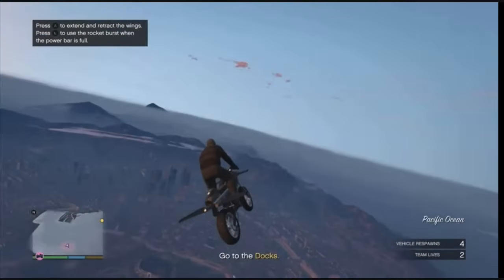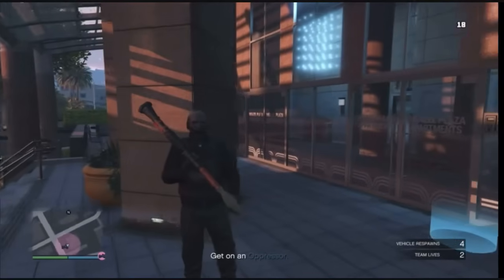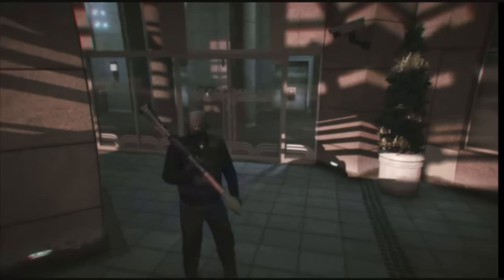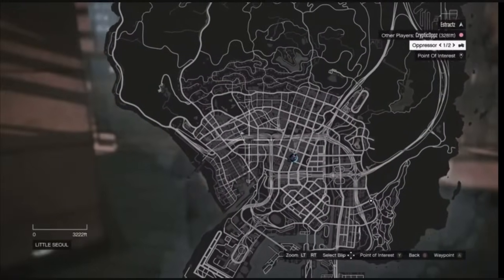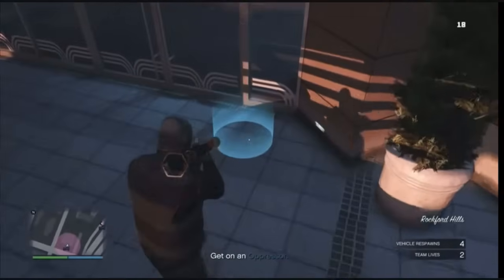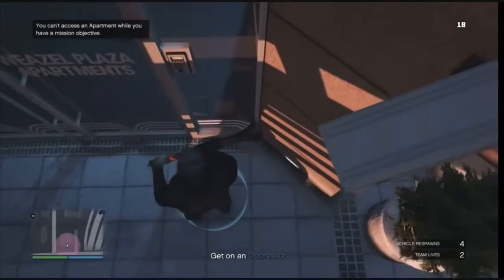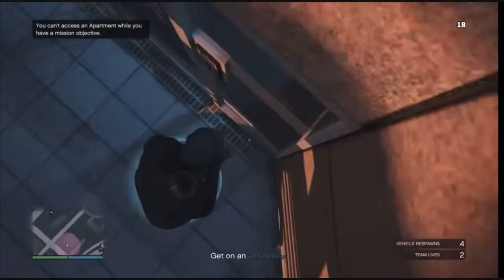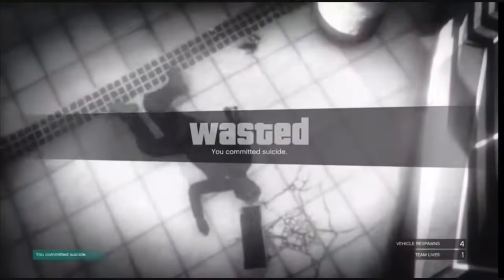Whenever you fully load in, head to your apartment. Just letting you know — if you're new to this, you cannot see your apartment on the map, so you'll have to remember where it is. When you're at your apartment, walk up to the blue circle and blow yourself up. You can use a rocket or a sticky bomb. After you load back into the session, walk into your apartment.